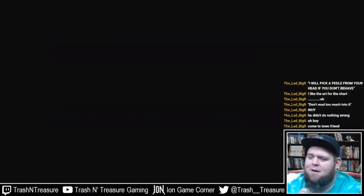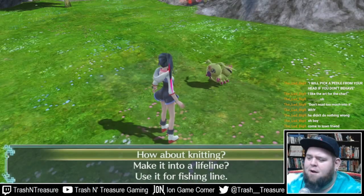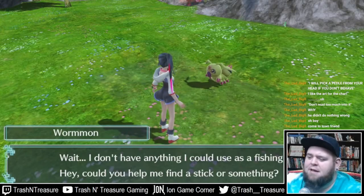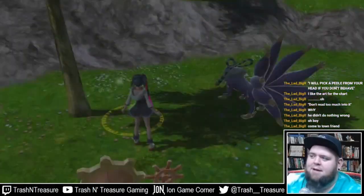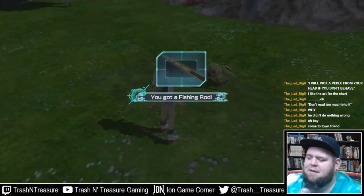So the first thing we need to do is obtain the Fishing Rod. This is easy enough, as all it requires is recruiting Wormon. Head to the Forest Path to talk to Wormon, who will ask you to find a strong branch to use in creating a Fishing Rod. The strong branch can be found further down the Forest Path. Once you bring it back to them, they join the city, and you now have the Fishing Rod.